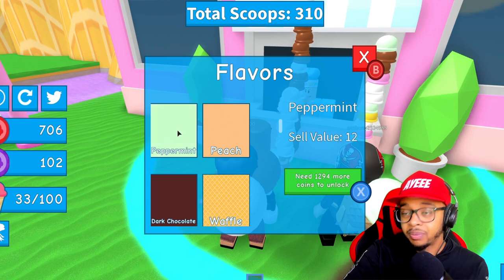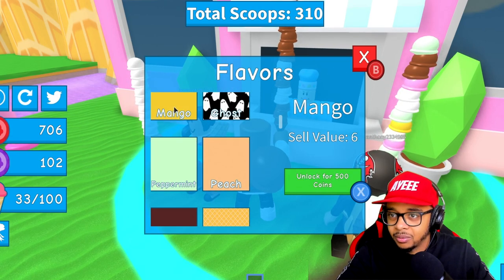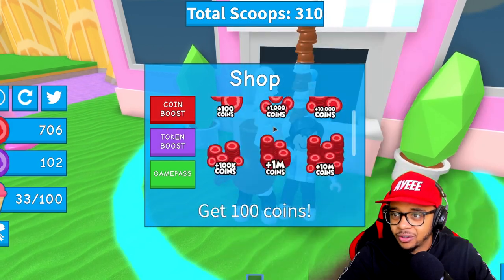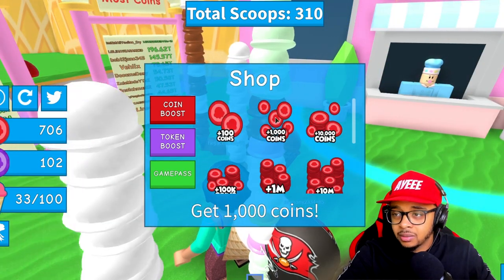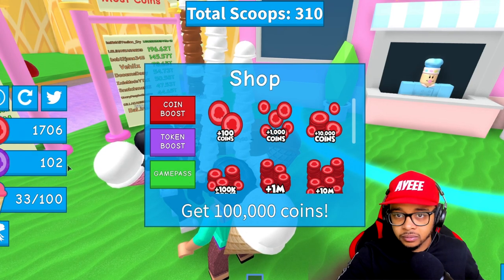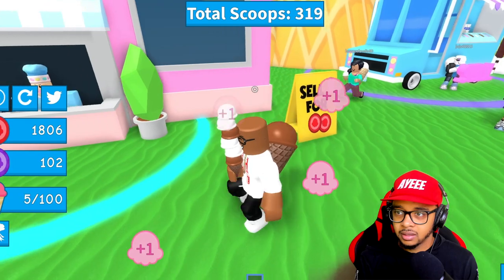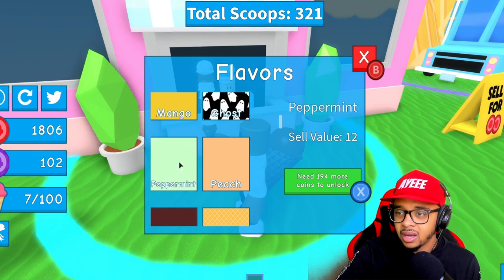I don't know what we have to upgrade with but let's look at flavors. The ghost flavor — complete ghost obby to unlock. Peppermint ice cream — we can't afford that, it's 500 to unlock. And they want me to do the mango? Cell value is six. The chocolate cell value is only four. I know what we gotta do — we gotta get out of here and get the coin boost.